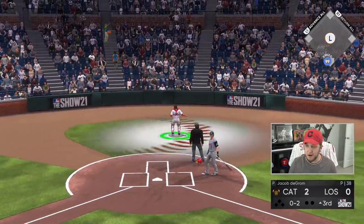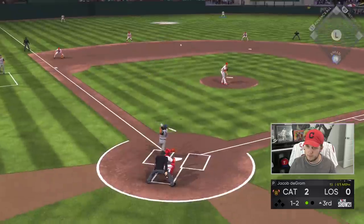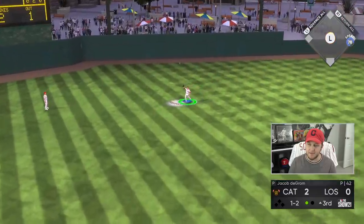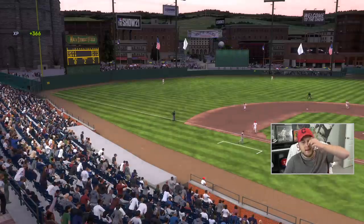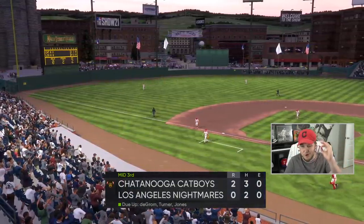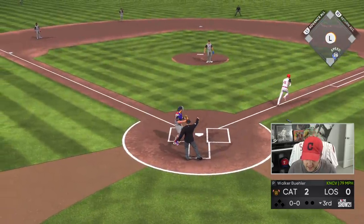He answered back with a very long at bat of his own — I think that was seven pitches to Trey Turner. Back-to-back outs. This is a big-time inning for me. I need to throw a scoreless inning. Thank you very much, deGrom. We strike out Kyle Schwarber. So he has three base hits and two runs. I have two base hits and zero runs. We're going to change that.